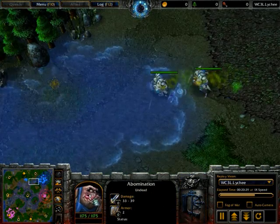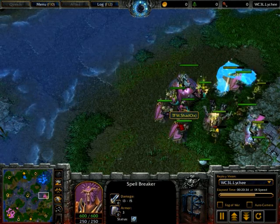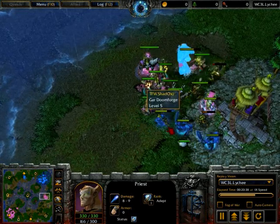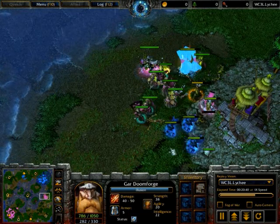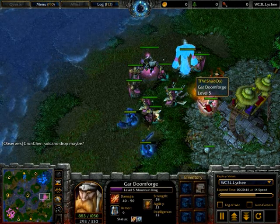Axlav now going for abominations — very nice choice against those breakers. He also has the z's out, which is gonna be pretty nice against those priests. Three fake mountain kings are being built now, probably gonna be used just to go out and scout.